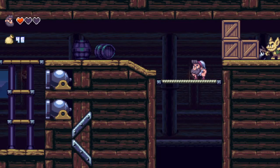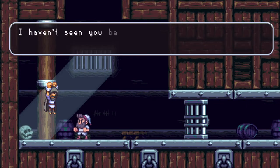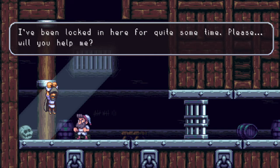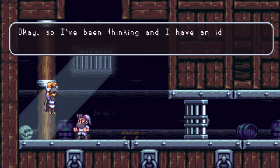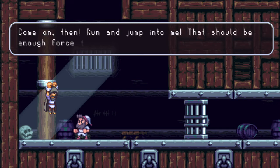There's that little guy that stole my stuff - not really happy about that. Who's this? Can I talk to him? 'I haven't seen you before - I assume you're not with him. It wouldn't be an unreasonable request if I were to ask you to get me down, would it? I've been locked in here for quite some time. Please, will you help me?' Sure, I don't mind helping you. 'You will? Thank you, stranger. I promise I'll make it worth your time. I have an idea on how you could free me - a solid tackle should do the trick. Run and jump into me, that should be enough force to break the chain.'